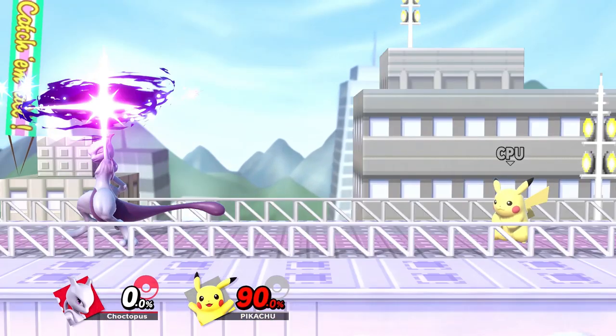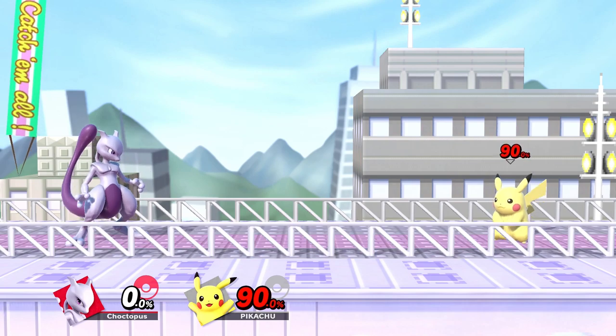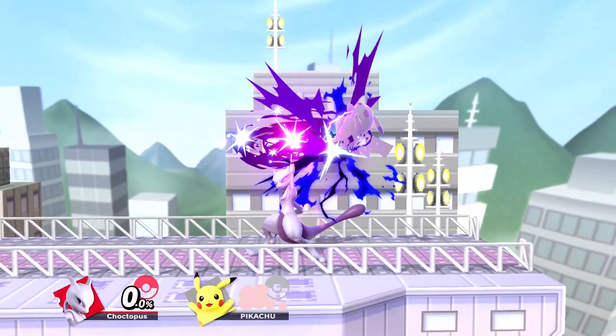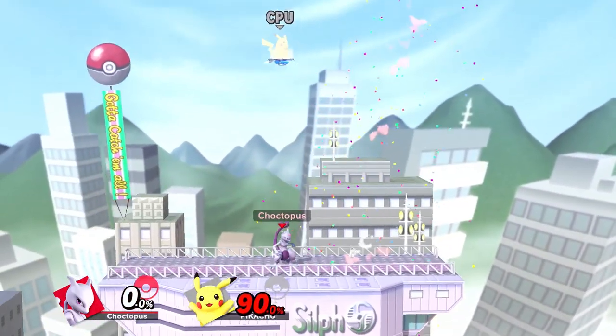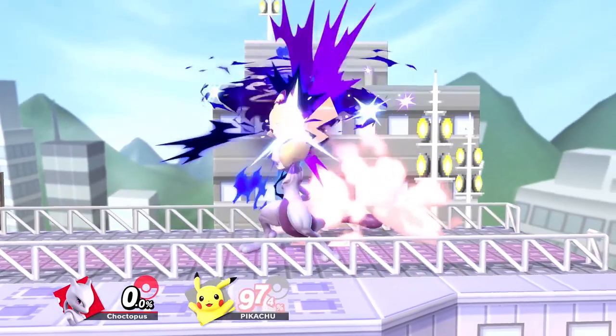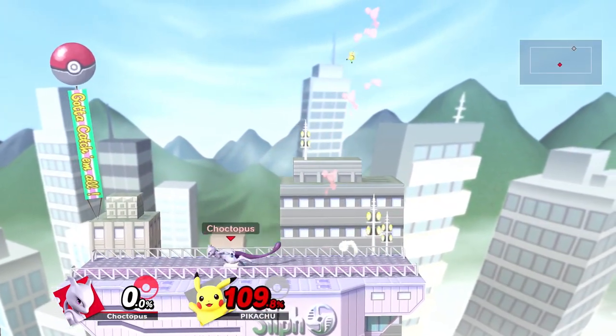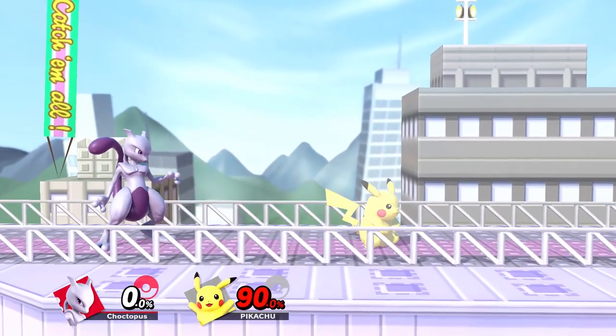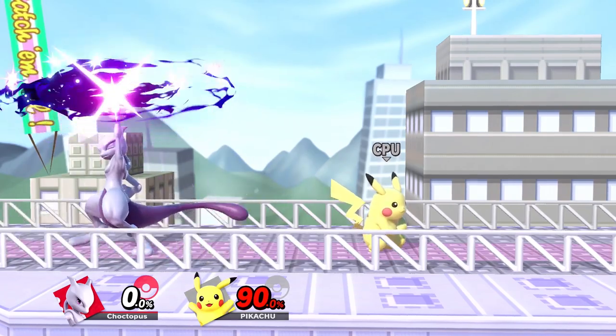Up smash is an overhead blast that works well as an anti-air because of the large disjoint between Mewtwo and the actual attack. At kill percents, this can be comboed out of a fast falling nair, but you have to land directly on top of your opponent to pull it off. Also, if the attack hits from the side, Mewtwo will pull its opponent overhead. Be careful when using it because it has a long-lasting hitbox, but it also has the most end lag out of all of Mewtwo's smash attacks.